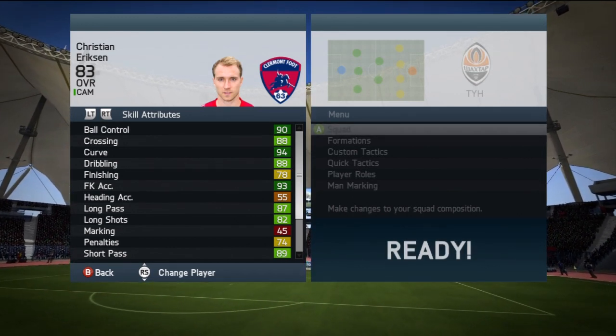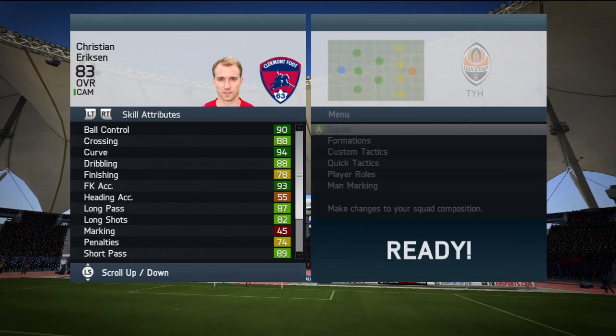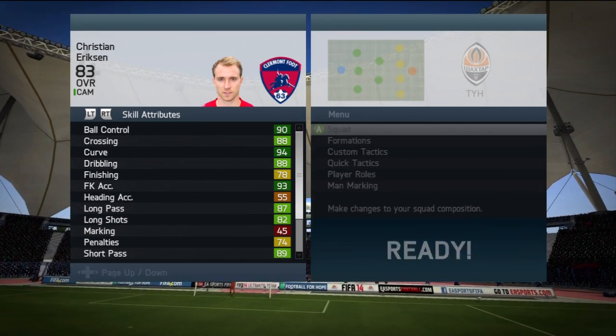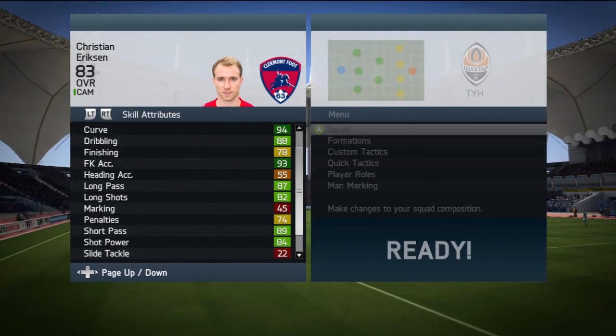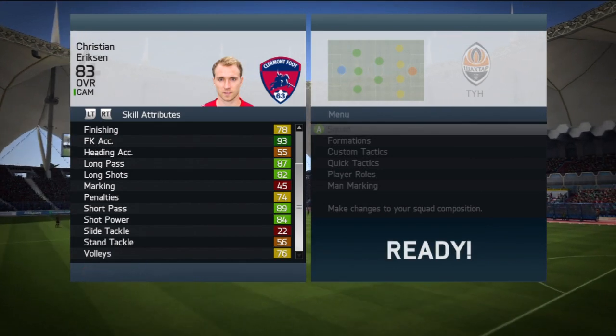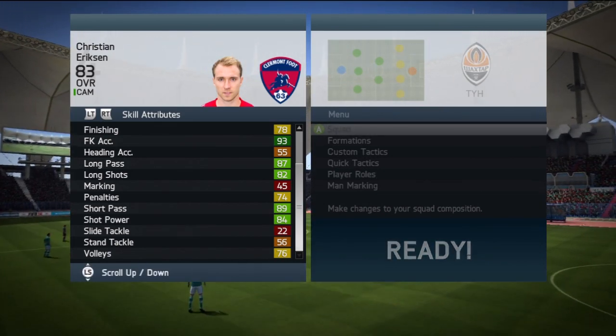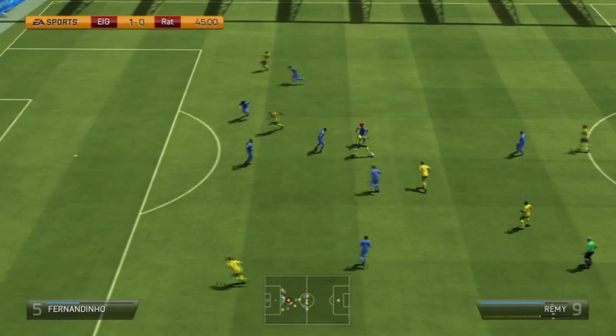Finally, moving over to his skill attributes: 90 ball control, 88 crossing, 94 curve, 88 dribbling, 93 free kick accuracy, 87 long passing, 82 long shots, 89 short passing, 84 shot power, 78 finishing which isn't too bad, 76 volleys, and 74 penalties.